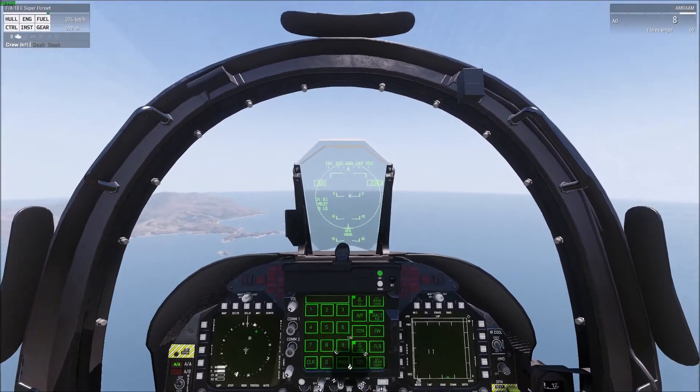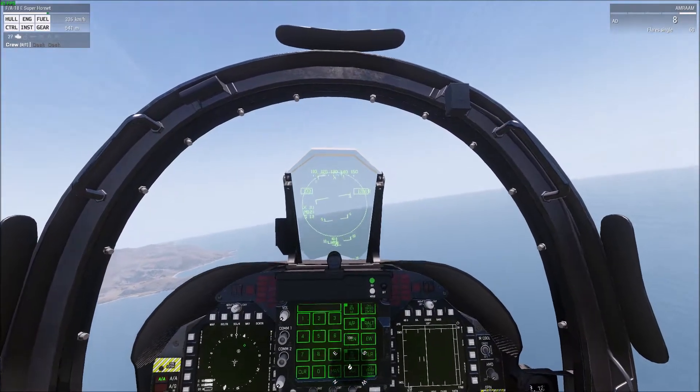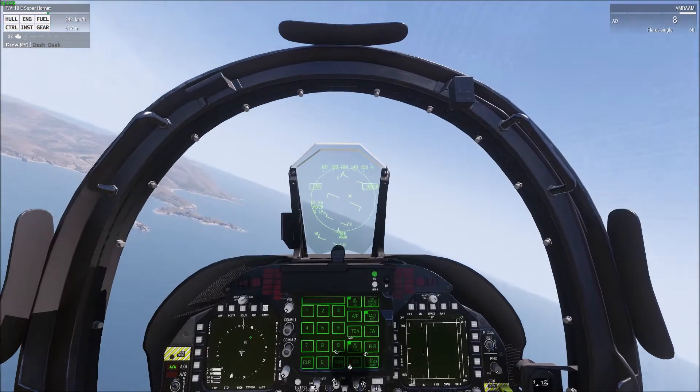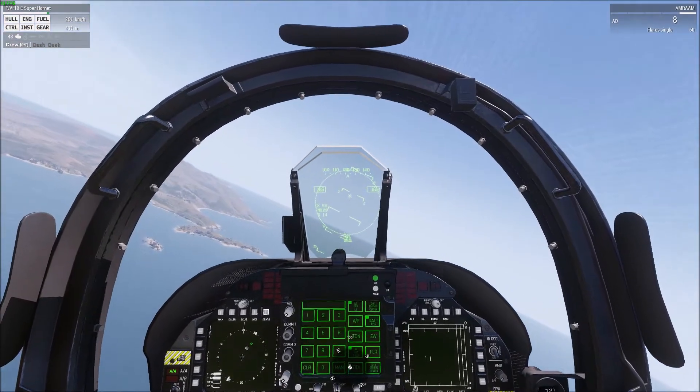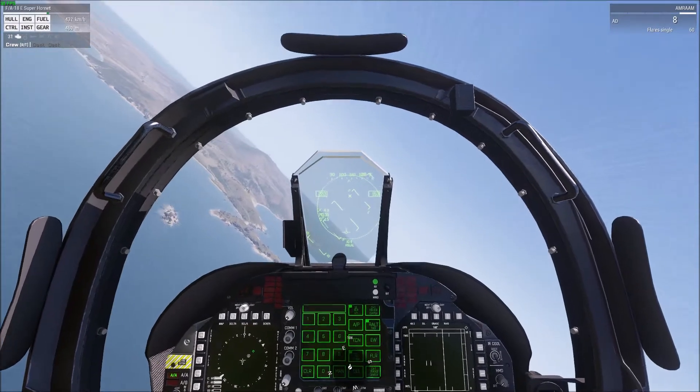Ambiguous or unknown targets are yellow, and then known hostiles are red. I'm not 100% sure in the mod right now if it actually does show red targets or if it's just going to show everybody as yellow except friendlies.